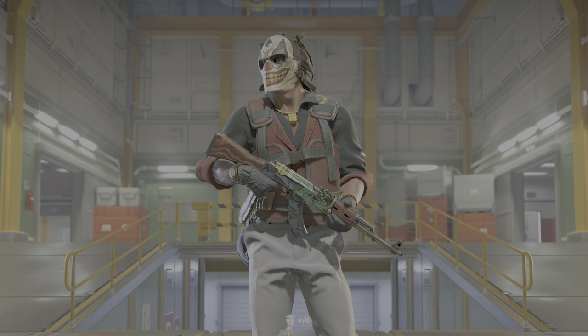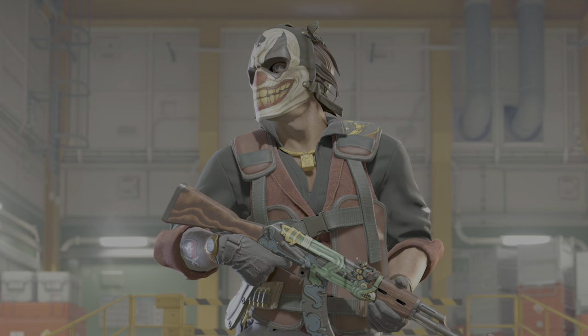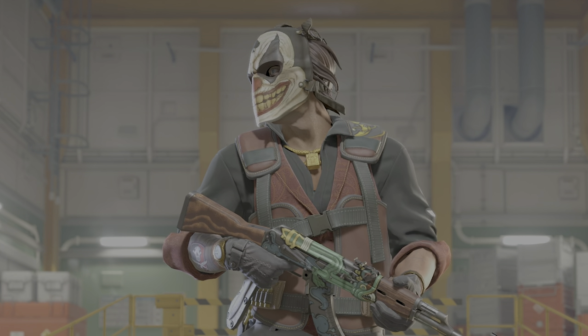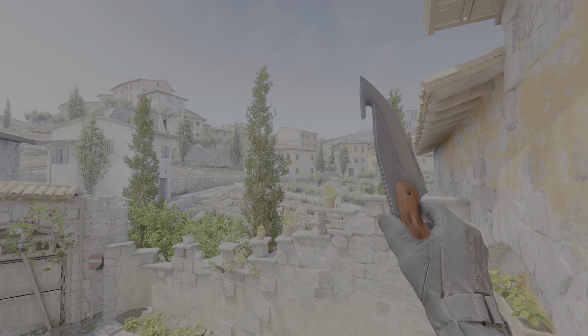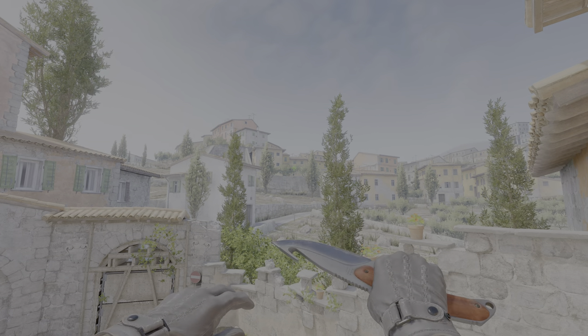For the next tier, I've decided to make a Goofy tier, as these knives get a lot of hate, but I feel like they're more fun to use than the Navaja or the Paracord. At the bottom of the Goofy tier we start with the Gut Knife, which isn't the best looking knife — especially with its wooden handle. But the pullout animation is really nice in my opinion, and overall it's a decent OG knife to use in CS2.